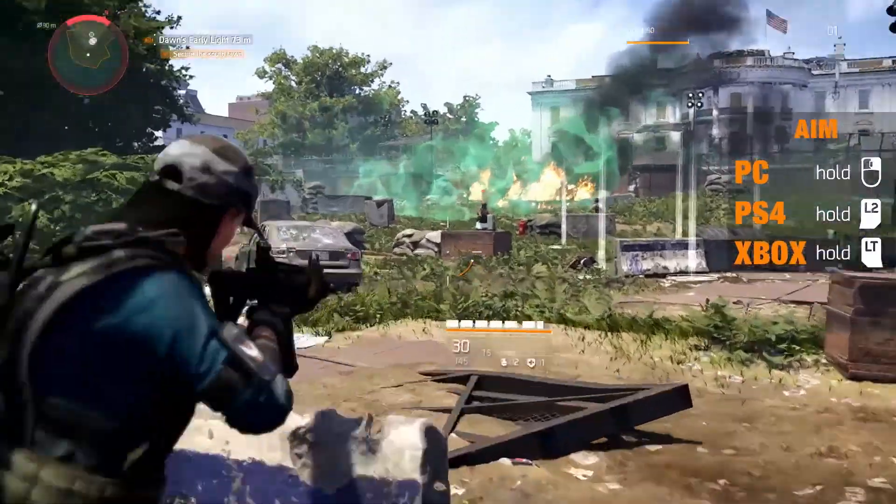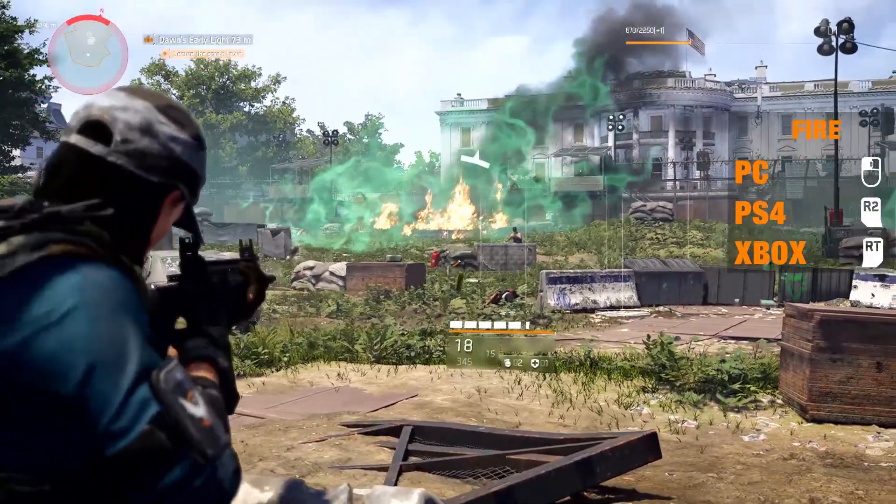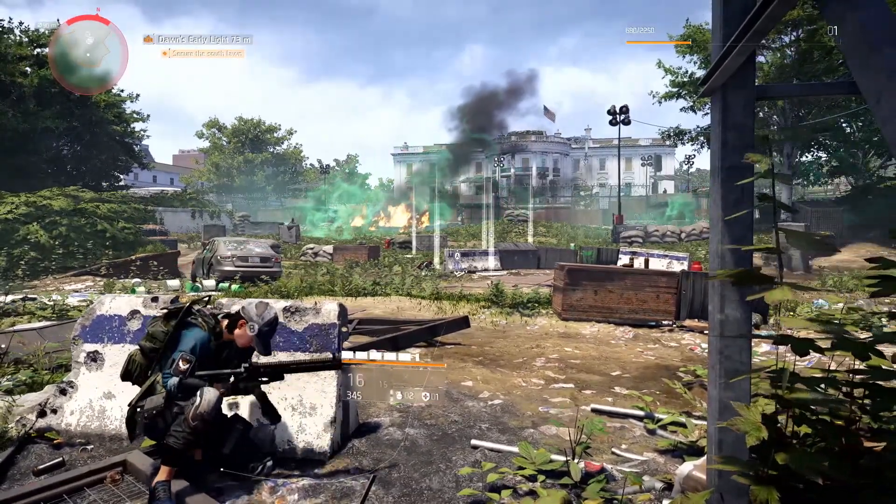To aim, press and hold the aim button. You can then fire your weapon with the fire button. Aiming from behind cover will make you partially vulnerable, so keep an eye out for incoming hostile fire.